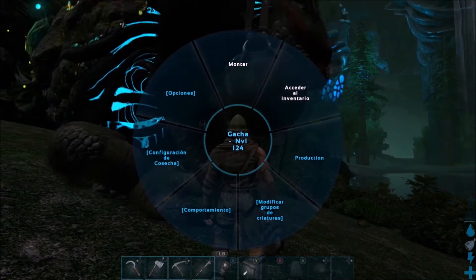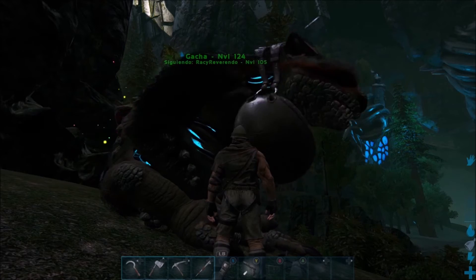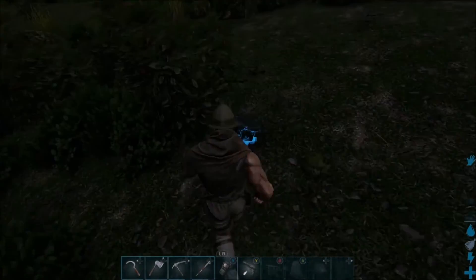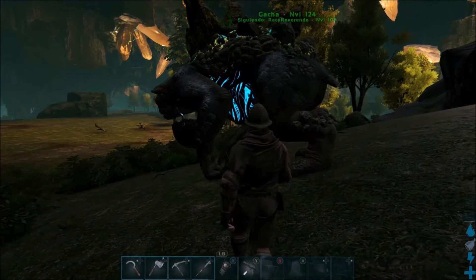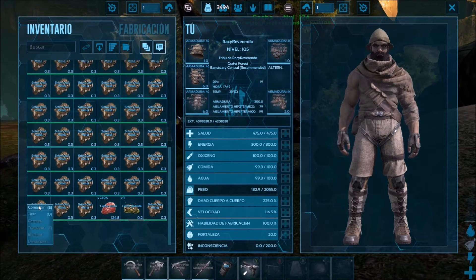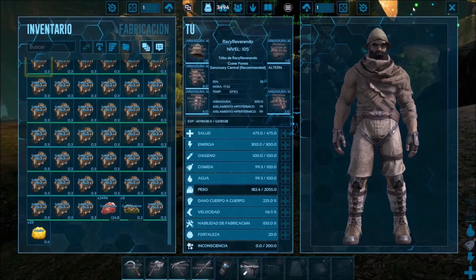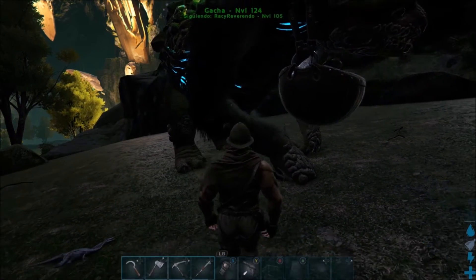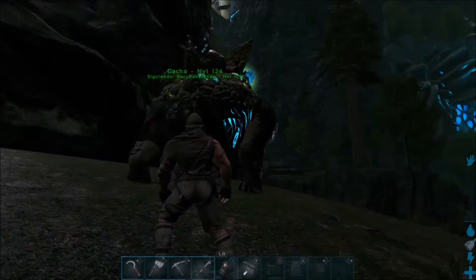Me bajo del dino. Como vemos, le hemos dado bolas de pelo y nos ha dado un material por la espalda. Lo recogemos y nos ha dado un Gansha cristal. Ahora tenemos que ir a nuestro inventario y le damos a consumir. Nos ha dado 23 de azufre. Muy interesante. Para que el Gansha nos dé material tiene que sentarse, le crece la roquita en su espalda, y ahí sale el material.